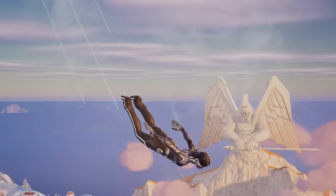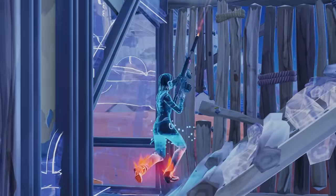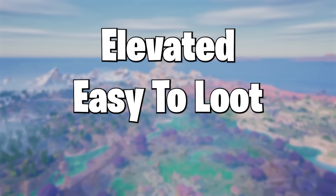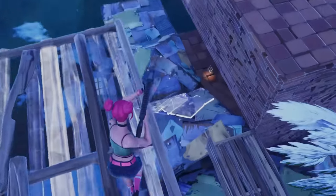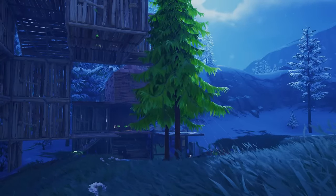If you want to play aggressively, land at a POI with a lot of loot — this guarantees other players will land there too. Your exact drop should be elevated, have a lot of loot in a small area, and allow you to quickly farm mats. With an aggressive playstyle, you can fight players off spawn and get a few kills early. In the mid game, it's very important to be smart with the fights you take — you do not have to fight everyone you see.